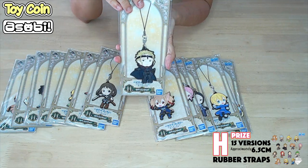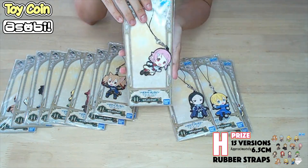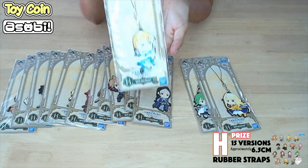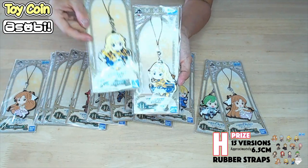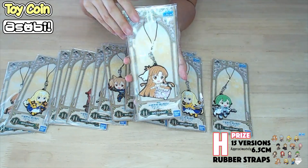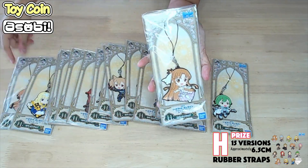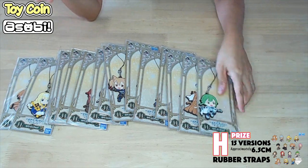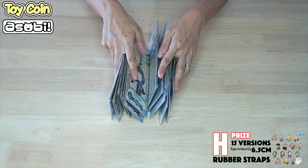And we have the older ones like Silica and Elizabeth. There are altogether 15 versions — that's a lot of straps. So if you would like to collect them all, please note that the side characters usually don't come in very huge quantities — they are usually one or two. So if you want to collect them all, be sure to grab them first. We also have Asuna and Alice over here, and you can see that they are both different designs.